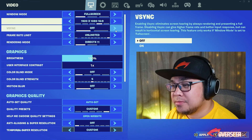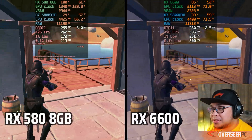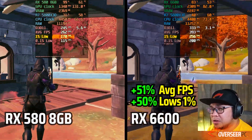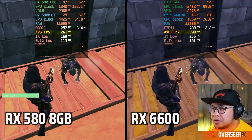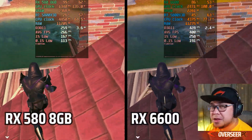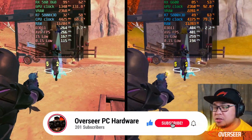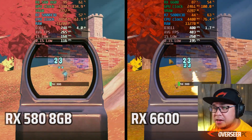Now DX11 — once again a strong result for the RX 6600. The RX 580 gets 173–170 fps compared to 250 on 1% lows, and the average fps difference is again over 100 fps. There's also a huge gap in 0.1% lows. If you're a DX11 Fortnite player, the RX 6600 is a massive improvement. Subscribe to the channel for more of these tests including driver updates.